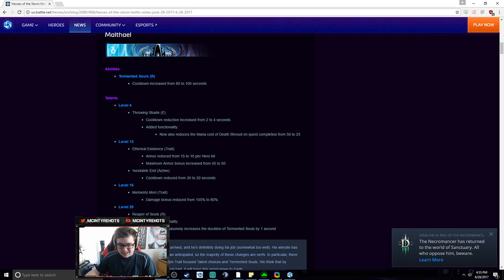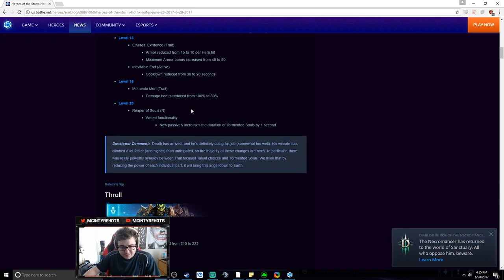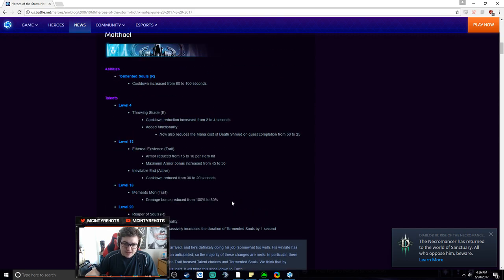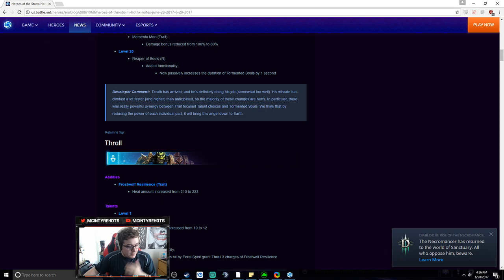Inevitable End cooldown reduced from 30 to 20 — this is the self-cleanse; I still think this talent is just better and makes you really tanky. Memento Mori damage reduced from 180, which is really nice — that talent was starting to get out of hand, especially combined with the level 4 talent. Reaper of Souls now passively increases the duration of Tormented Souls by 1 second, which is a nice improvement since this talent felt really bad before. Not sure it'll make you pick it at 20, but it's a nice incentive.